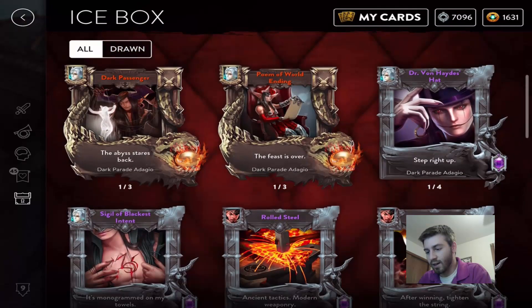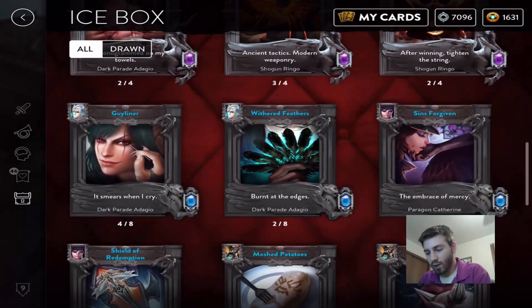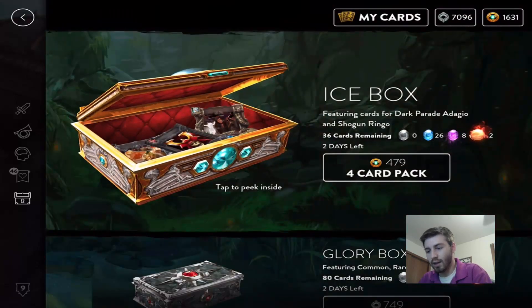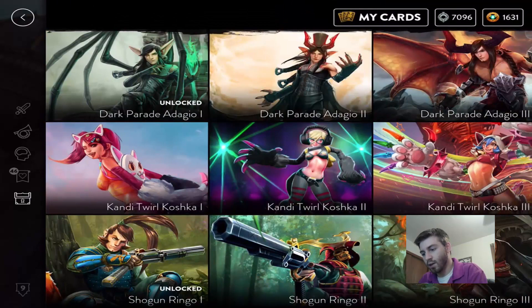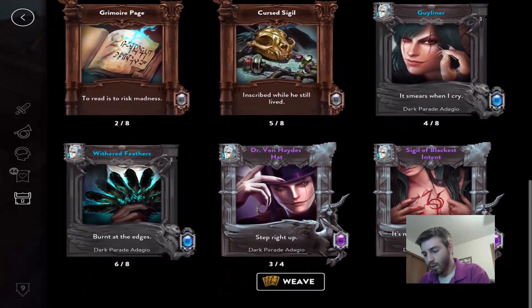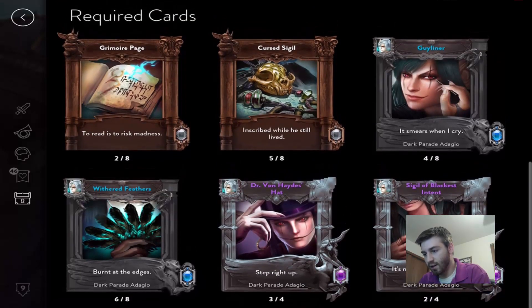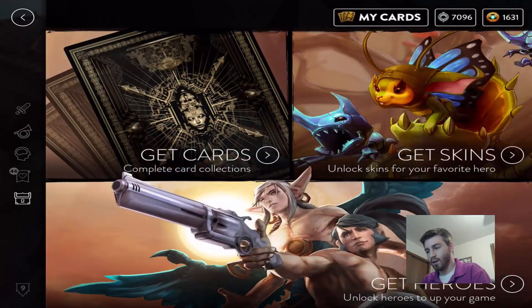We have one more of each epic and a lot of rares for Adagio that we can still get. Let's check out our skin progression — we don't even have tier two unlocked yet. We need one more Dr. Von, two more Withered Feathers, two more Seagull Blackest Intent, and four more Guy Liners. The commons I can get on my own. Ran out of glory — 50 down the drain right there.